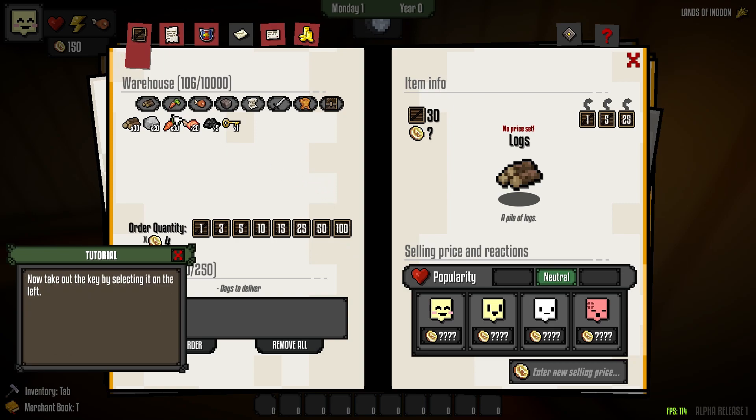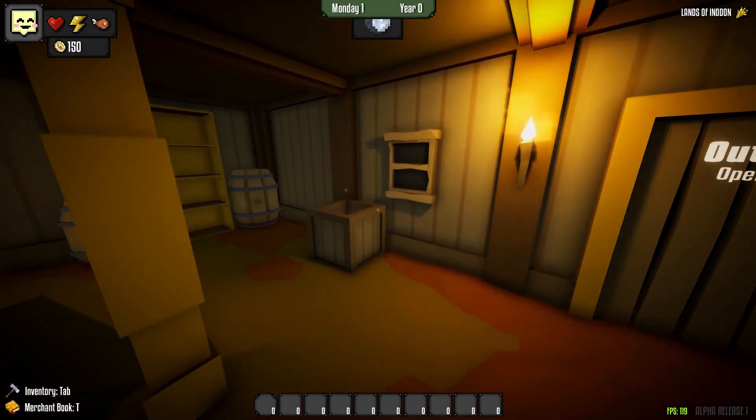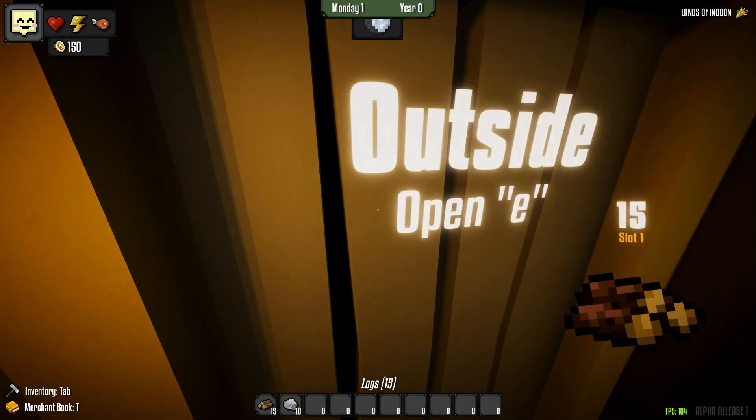The warehouse is where all your stuff is in storage. The way the game works, you have your own inventory and then you have stuff in storage. All this stuff up here is in storage — you actually have 30 logs, 20 stones, etc. You don't actually need to take the key, because you can just hit E to open the door. We're going to take some logs — click on whatever we want on the left, then click how many we want on the right. We'll take 10 logs, 10 stones — let's just do 15 logs and that'll be fine.